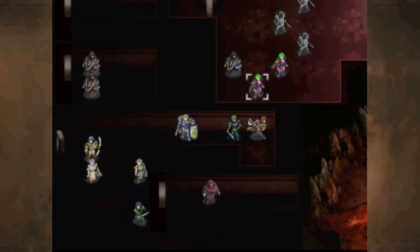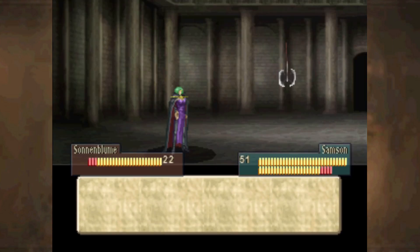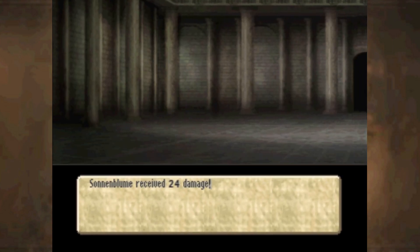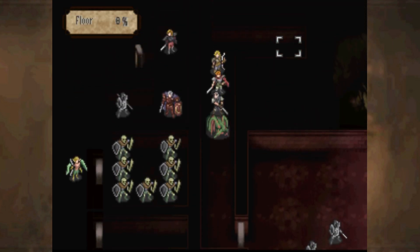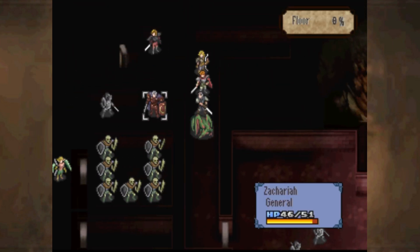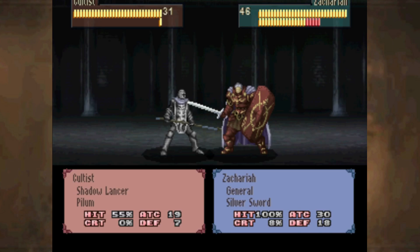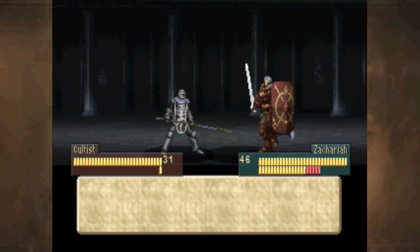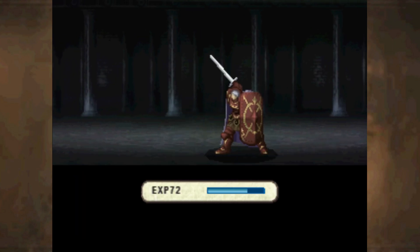I can at least eliminate this Witch. It's an interesting map overall because the main threat is these Witches that keep coming repeatedly, and the rest of the enemies are positioned just right to chip you down to the point where the Witches can easily finish you. And that's you gone.